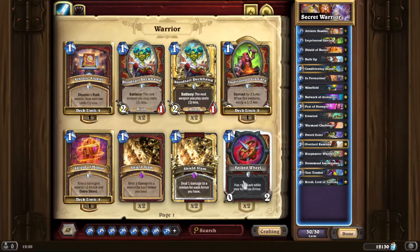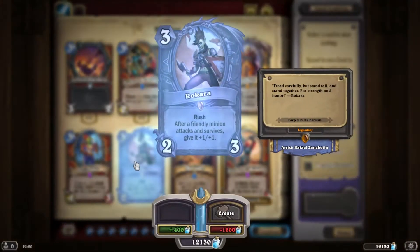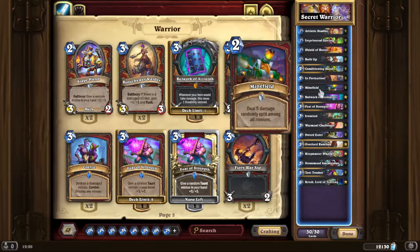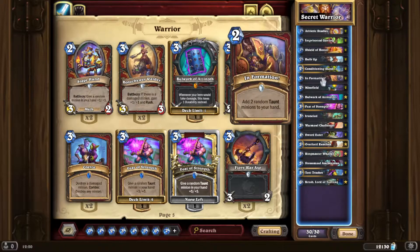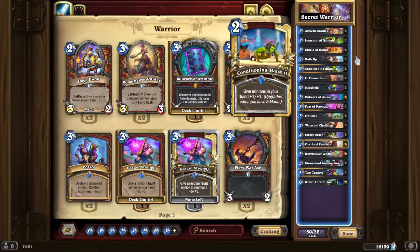Let's bring up the card again: 'tread carefully, but stand tall, stand together.' Tread carefully means you want to make sure you don't tread on any mines — Minefield obviously. You play that first. Then stand tall — that's Bulk Up, a single taunt minion gets a buff. Stand together means Rallying Blade, obviously extending information. The last two are 'for strength and honor' — that's Sword of Strength and Shield of Honor.